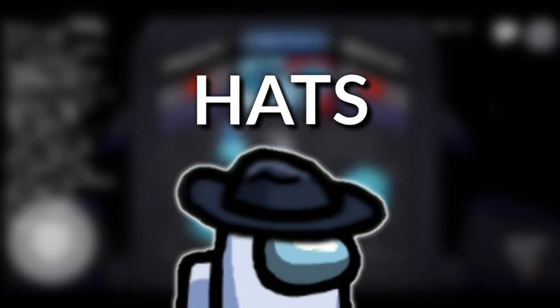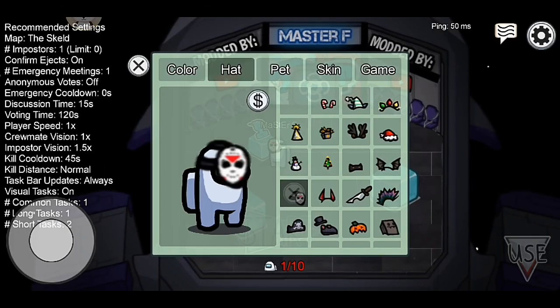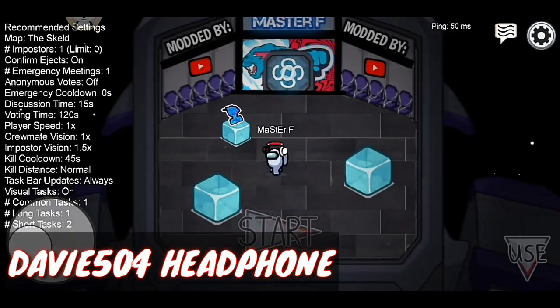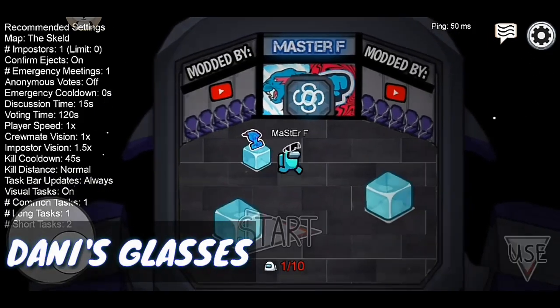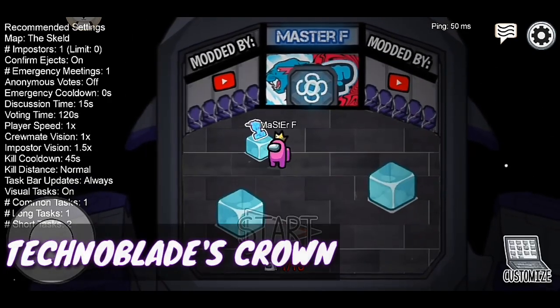Now let's proceed to the hats section. Just like in my part 2 mode, we have different YouTubers hats. We have: H2O Delirious Mask, Davie504 Headphone, Teemo or Gloco's Hat, Dream's Face, and Danny's glasses. The new hats here are Corpse's Mask and Technoblade's Crown.